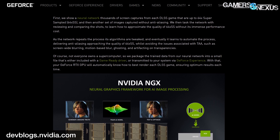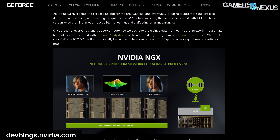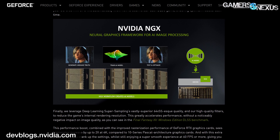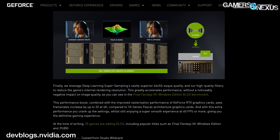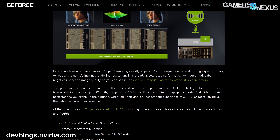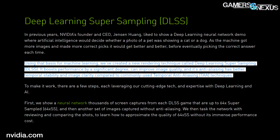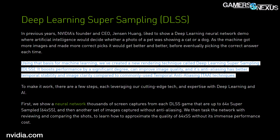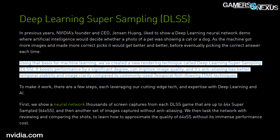The actual execution is still very new and functionally in a beta phase, despite being available in a commercially selling product — Final Fantasy. DLSS will generally see easiest integration into games that already support temporal anti-aliasing, or TAA, and is primarily marketed as a performance uplift, not necessarily an image quality uplift. In NVIDIA's marketing materials, there's one paragraph suggesting image quality improvement, stating: 'Using that basis for machine learning, we've created a new rendering technique called Deep Learning Supersampling, DLSS. It boosts performance by a significant degree, can improve image quality, and its anti-aliasing has better temporal stability and image clarity compared to commonly used TAA techniques.'